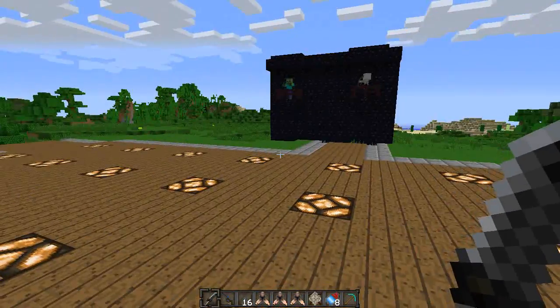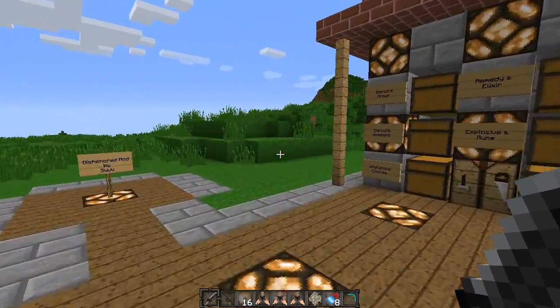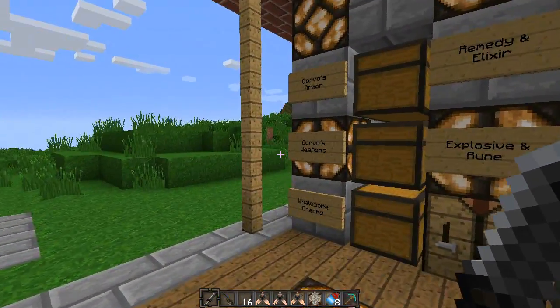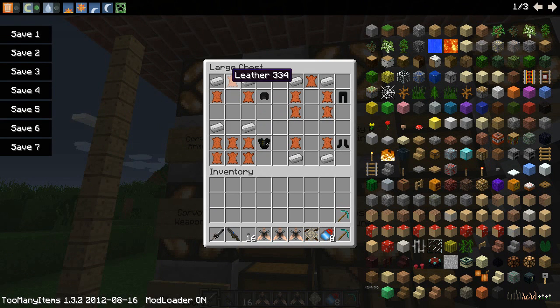The mod adds quite a lot of different items to your Minecraft world. I think it's actually pretty neat. The implementation was pretty nice here. A couple of overpowered items in my opinion, but we'll get to it. So first off is Corvo's armor, and here are the various crafting recipes needed to wear Corvo's armor. You've got the mask, the jacket, the leggings, and the boots. You need leather and iron ingots to produce these items.